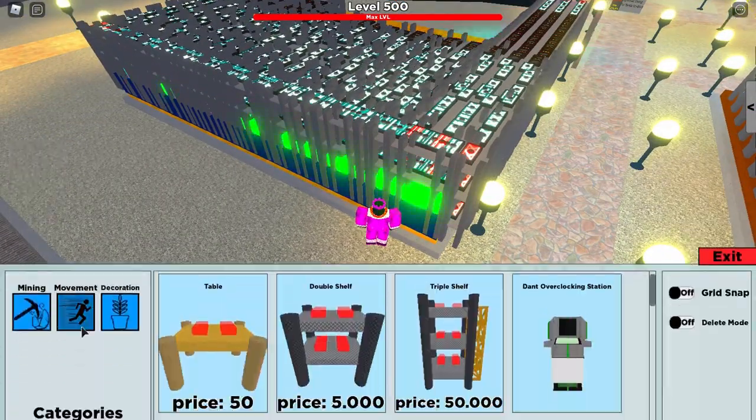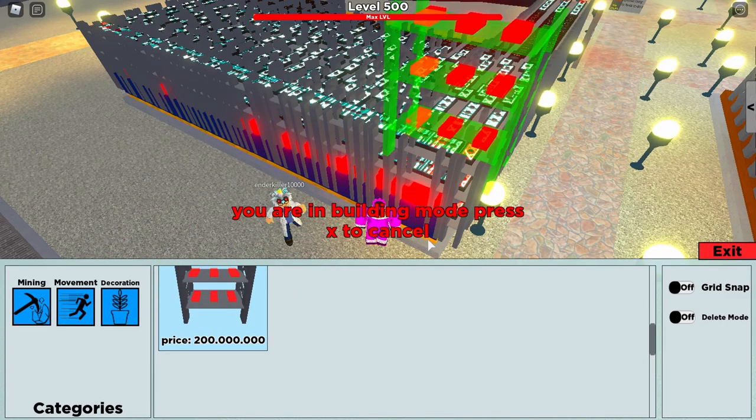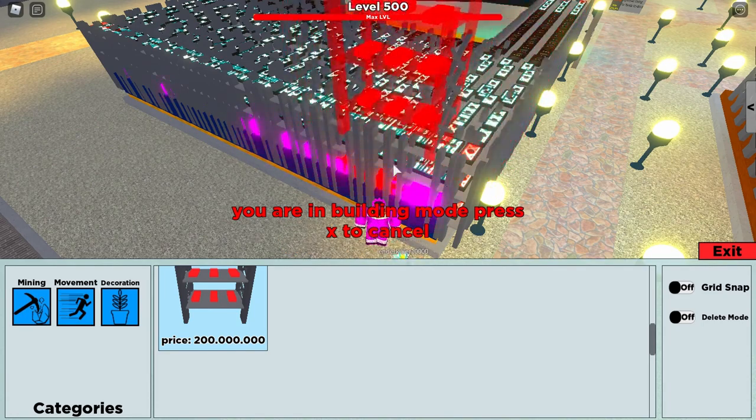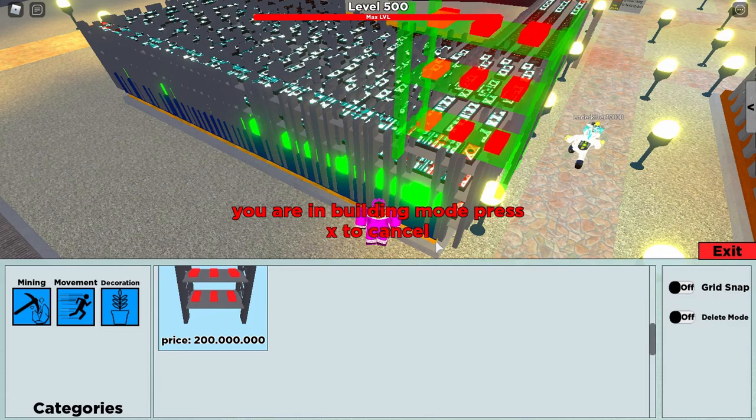When you're building, you take your thing and you see the floor — see where I'm putting my mouse? You got to aim it at the floor. You can't aim it anywhere else but the floor because it will not work, so you got to put them as close as possible to each other.